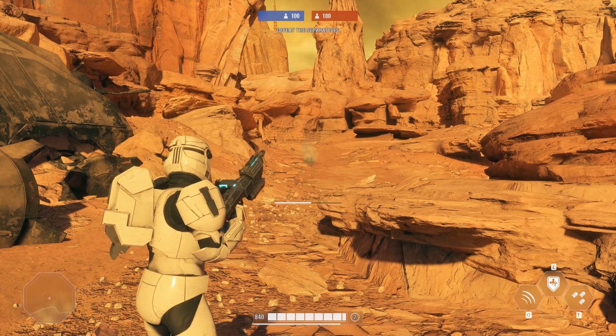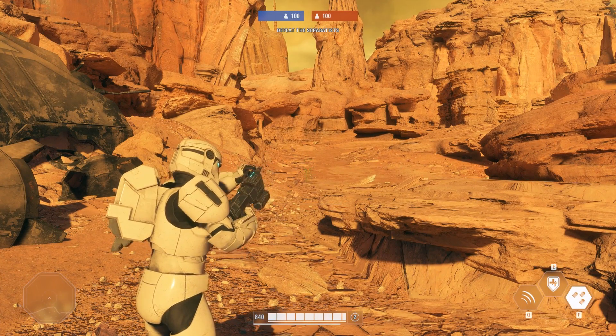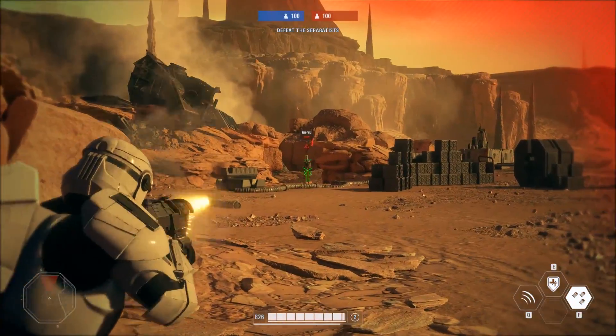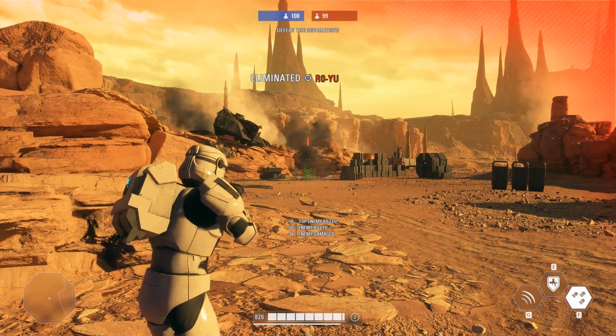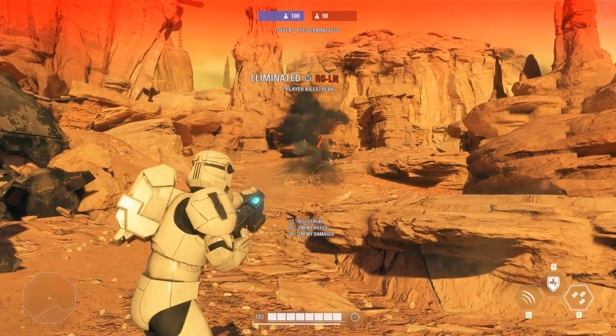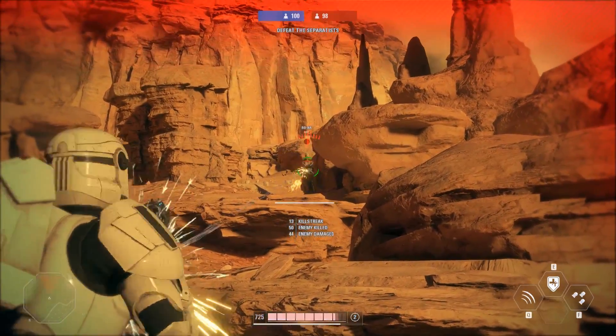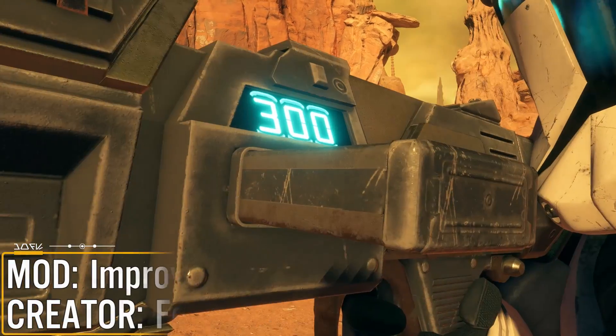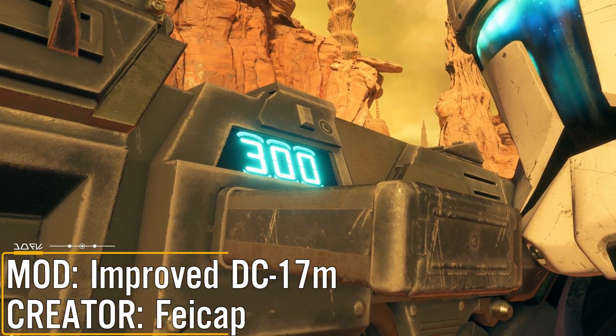Now let's take a look at some mods that will improve the DC-17m blaster. In the original Republic Commando game, the DC-17m had an ammo counter and a blue light at 300 rounds in the magazine, and there was also a number 3 for the three grenades. The Battlefront 2 version does not include these, but with this mod you can add them.